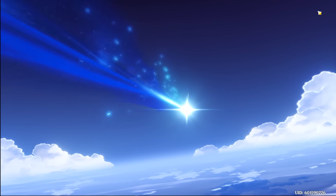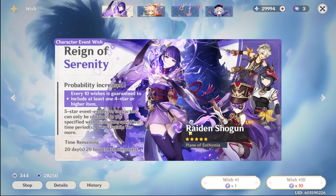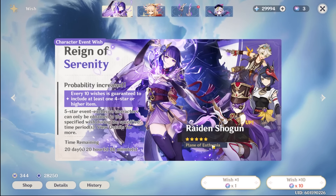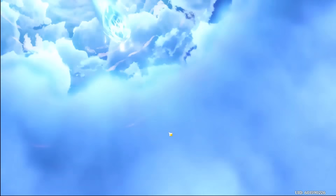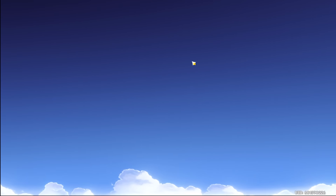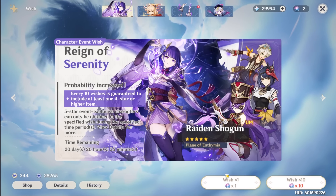I'll just do singles for now. Personally, I think this banner is actually pretty good 4-star wise, because all four of these characters can potentially work with Raiden — if you build her as a national team. But after 3 pulls, we didn't get anything. The next pull will guarantee us a 4-star. Hopefully I don't get a weapon.